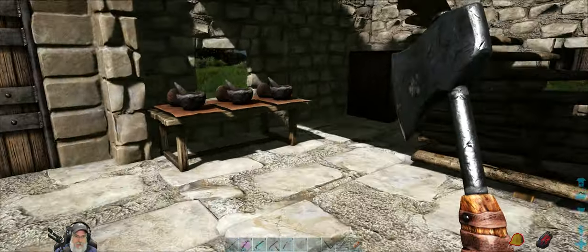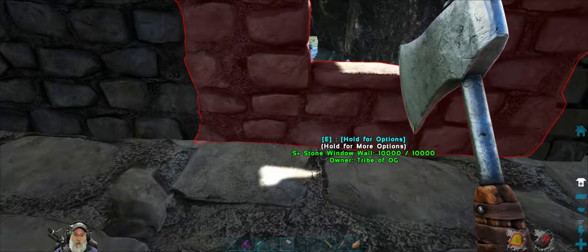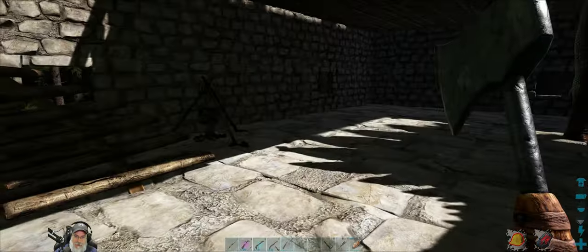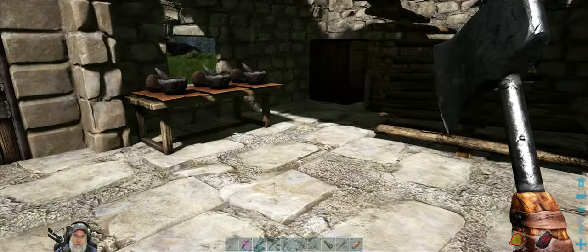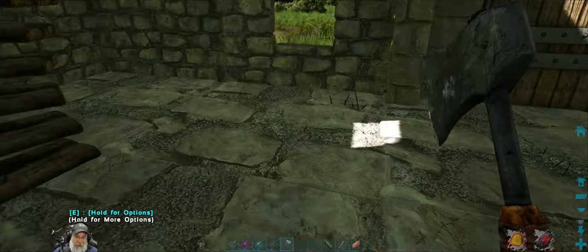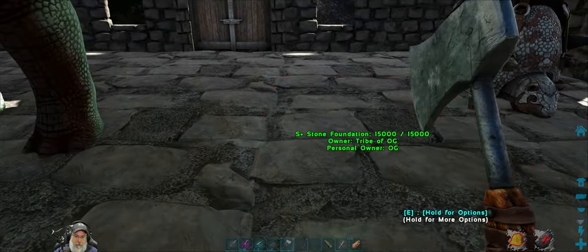Okay, so that kind of takes care of our kitchen area for now. I'll probably run some water pipes up from down there over to here. Now that I think about it, maybe it would make more sense to put the kitchen in this corner so we can run water right to it. Let's come back to that idea — I'm going to put the furnaces in this corner, just along this wall, so let's do those next.